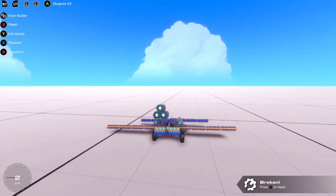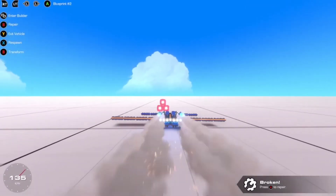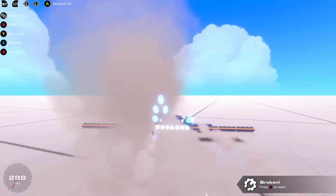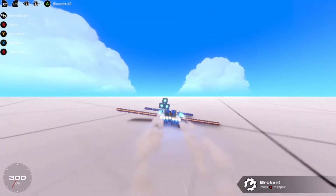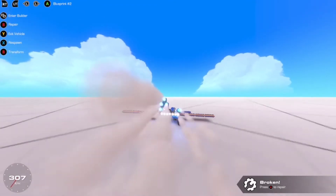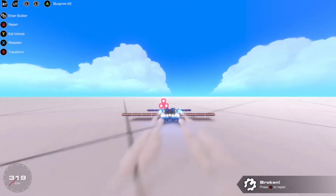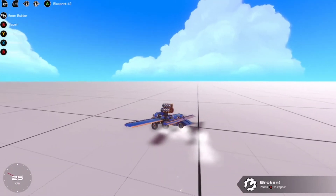I've wrecked it! What you can do is press A to repair, but I'm not going to repair — I'm going to see what it's like without those parts. When you crash, the parts fall off and you can press repair if broken, or you can keep going. What I'll do is charge on with these vehicles, set tasks for myself, and keep going until the vehicle is destroyed, then do another video on another one.